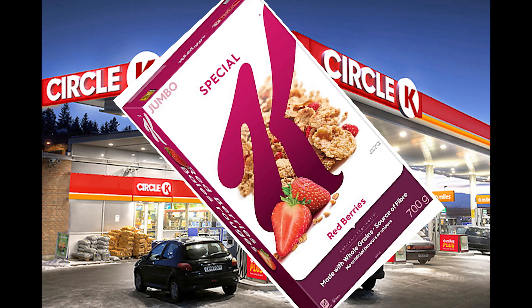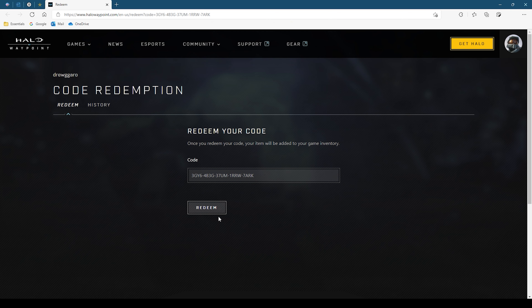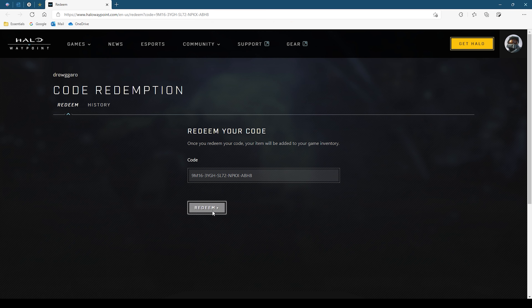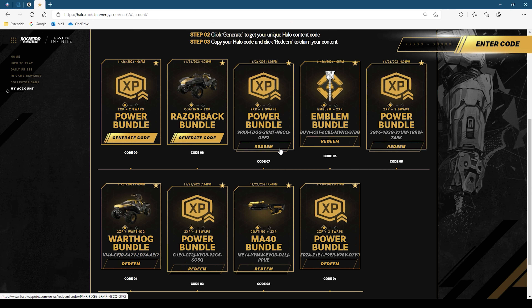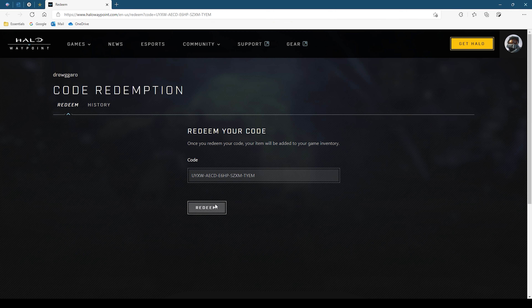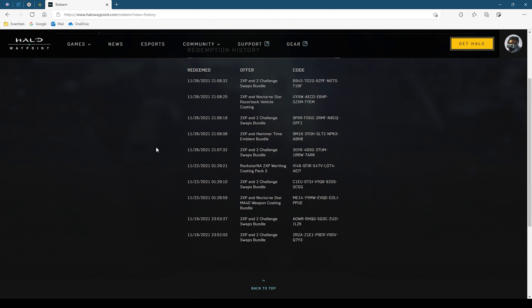After you enter the codes, you can see the rewards and generate your Microsoft code. After clicking on 'generate code,' you click on 'redeem,' which links you to the Halo Waypoint website. That will log you into your Microsoft account and redeem the reward onto your account. You can also check a history of all the rewards you've redeemed.